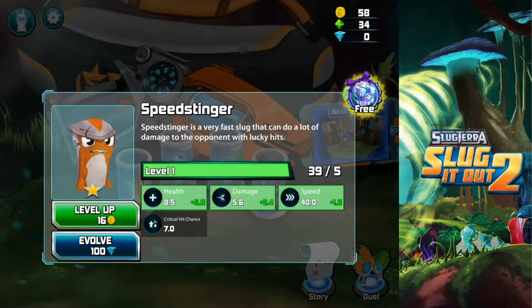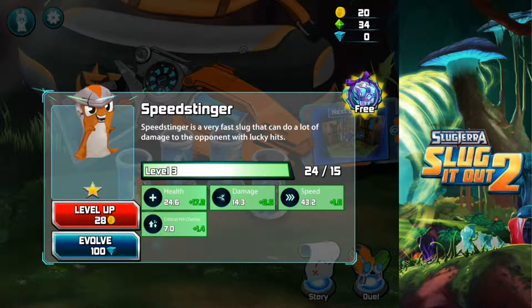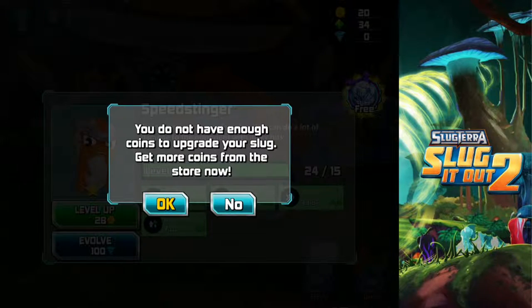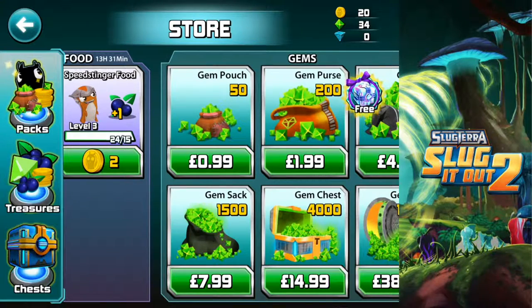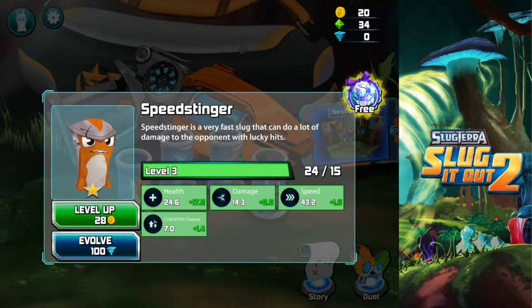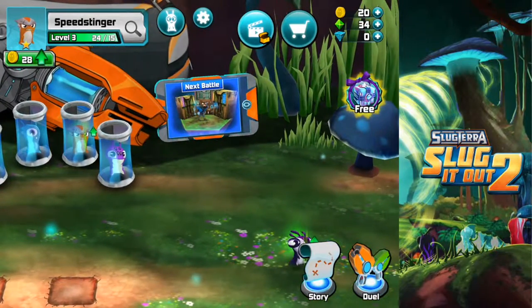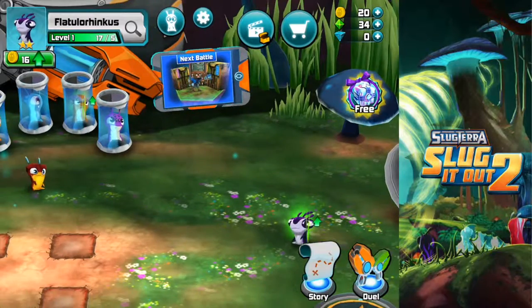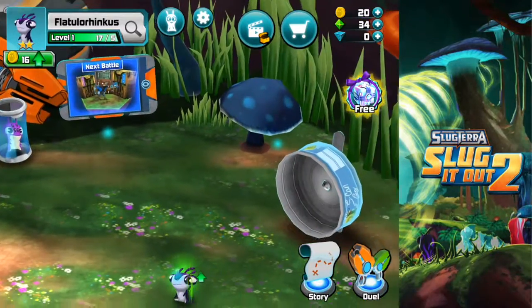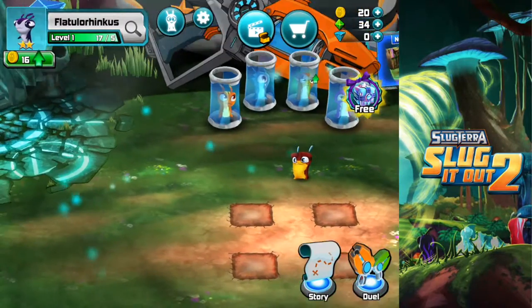We've got a level up for Speed Stinger, let's just do that real quick. Two level ups — three! I haven't done any level ups, have I? Oh, we don't have enough coins. So we can buy some coins but we're not going to do that right now. We'll just leave it, we'll collect some coins. Yeah, I've only got 20. Of course I have. God, this phone's going off. So yeah, let's just get straight into it.